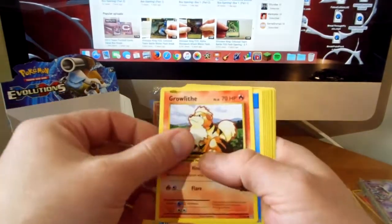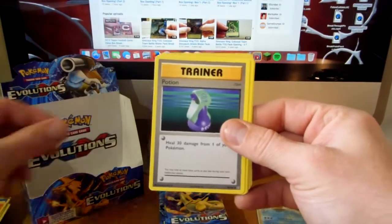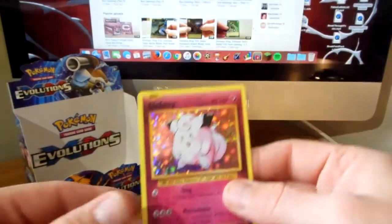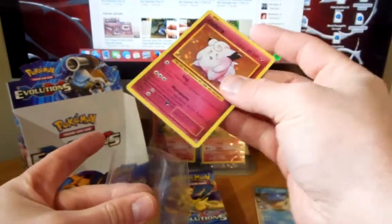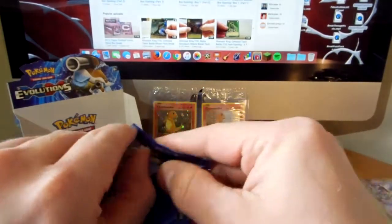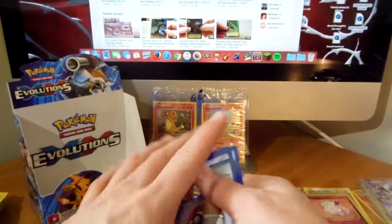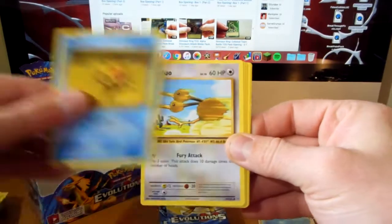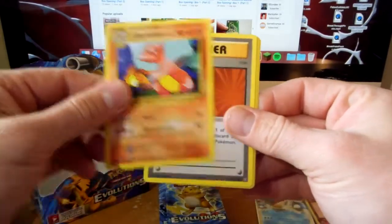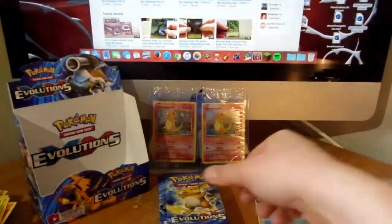I pull a lot more EXes than hollows from this set so far, which has been like that for a few sets. I do like the hollows especially from this set - I would like to pull a few more. Not like the clefairy though, I would like more charizard. I've been pulling more charizard hollows lately but through the first five boxes I think I pulled one, so it'd be nice to have doubles. Tangela, weedle, venusaur spirit link, charmeleon, super potion reverse, dugtrio, and another dugtrio - nice back-to-back hit.